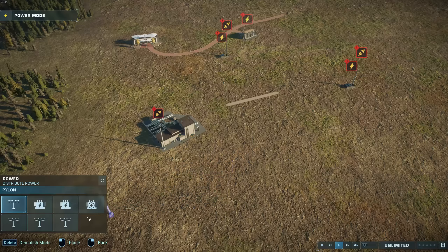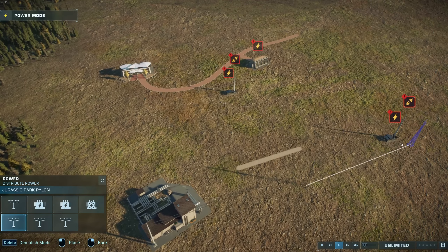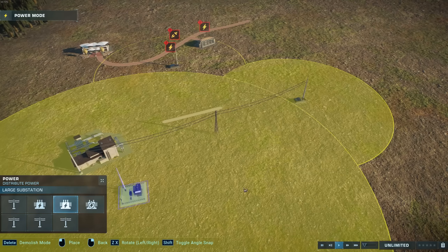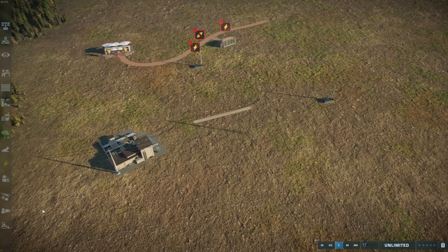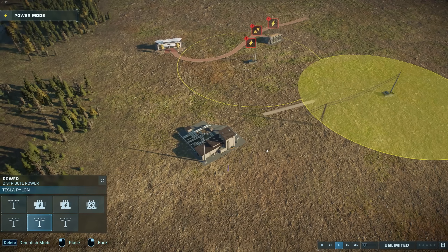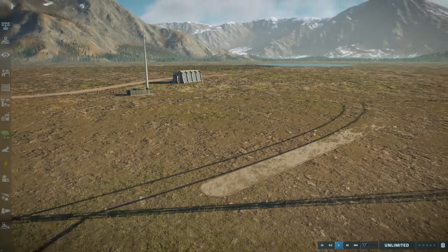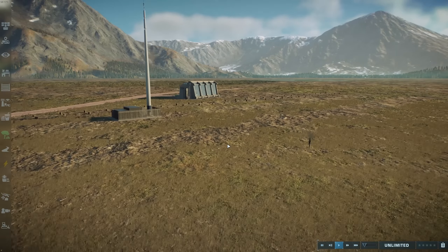And just to show that they work, let's connect up the Jurassic Park pylons over here. There we go — see that power's on. And likewise, let's connect up the Tesla pylons over here — just sparking away and sending power.